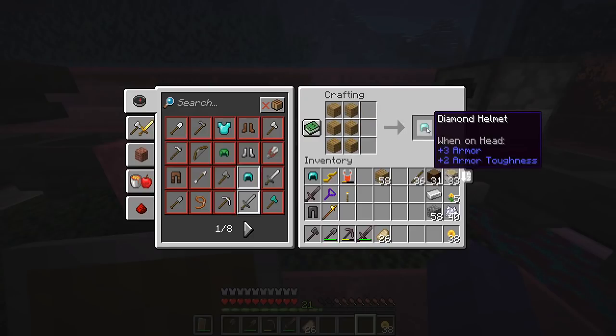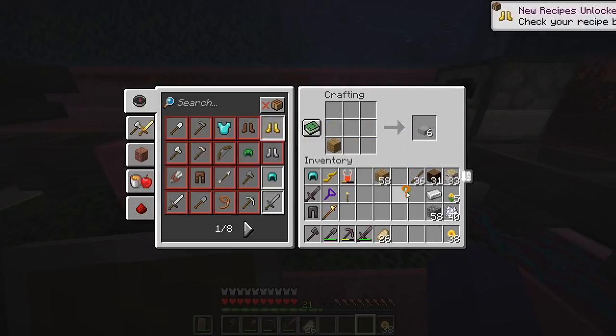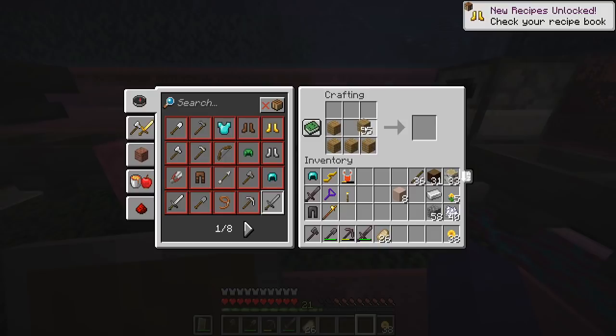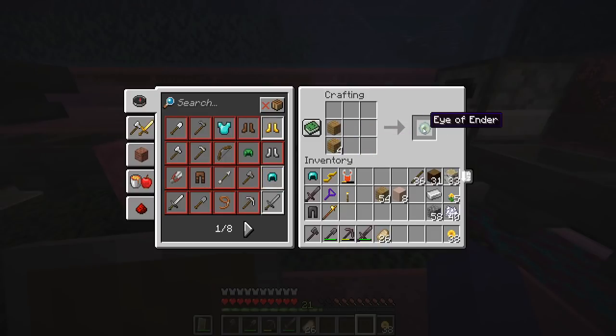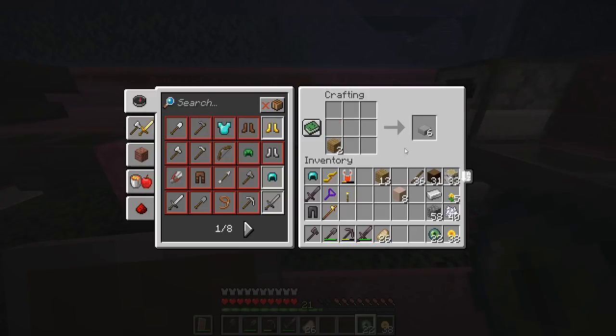Oh, diamond helmet right there. I already have one, but that's good to know. It's just slabs. We'll go for the bowl, a boat. We'll take the unknown recipe, fill it back up. We also had the Eye of Ender. That's interesting - should we be the first person to kill the Ender Dragon? We'll make a bunch of those and have them for when I do want them. That seems like a good plan. Let's test out the wooden tools and stuff. We still have access to bone meal.